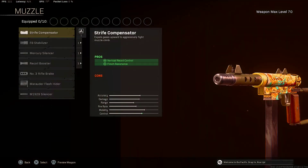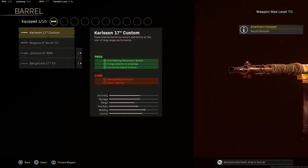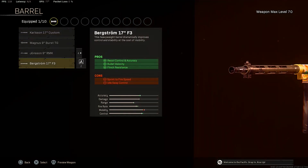For the muzzle, the first attachment for the H4 Blixen — you want to make sure to put on that recoil booster for that fire rate. Next up, for the barrel, you want to put on that Bergstrom 17 F3 barrel for that recoil control, accuracy, bullet velocity, and flinch resistance.